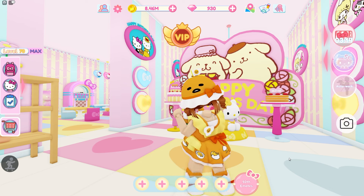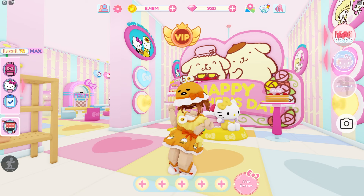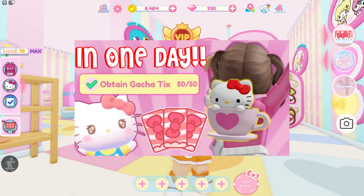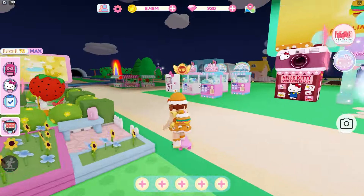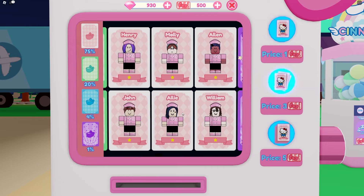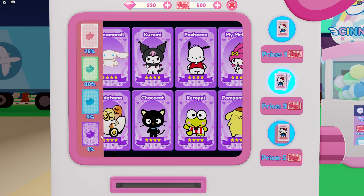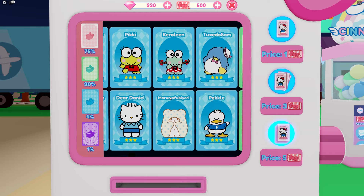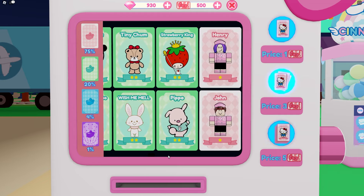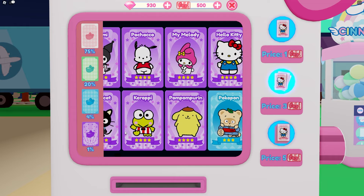The last thing you have to do is own 15 Sanrio characters, which is actually pretty easy too. Since you're obtaining tickets for the previous task anyway, that video will also be helpful here. To get characters, go to the ticket machine by the capsule machines and open as many cards as you can. You can get the green, blue, or purple ones, or the humans — the pink ones do not count as they are not Sanrio characters. There are 10 green ones so you should be able to get several of those.